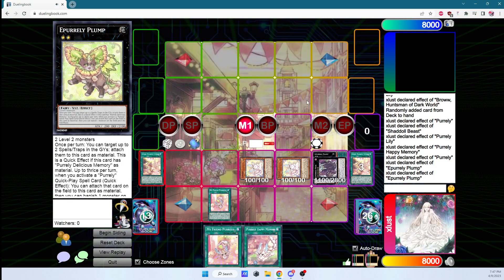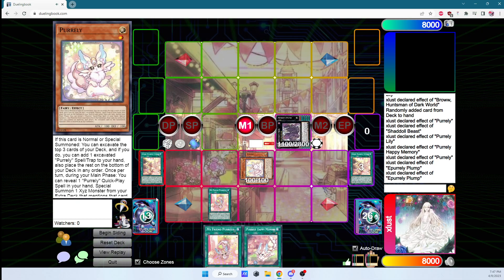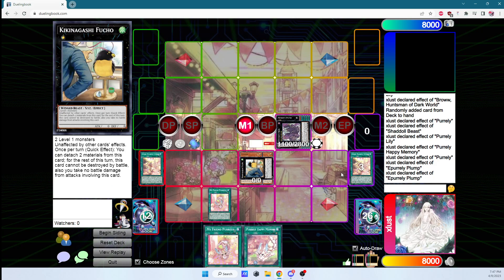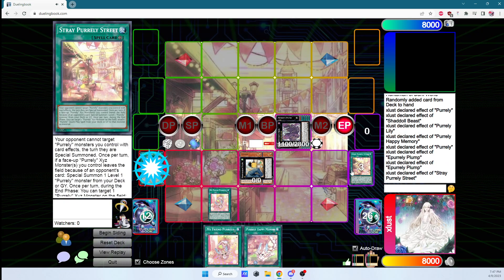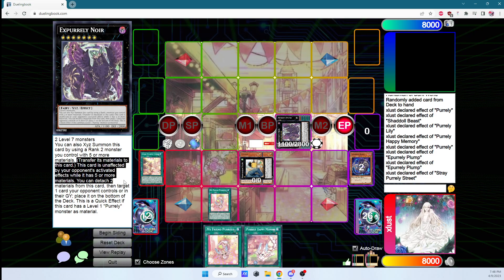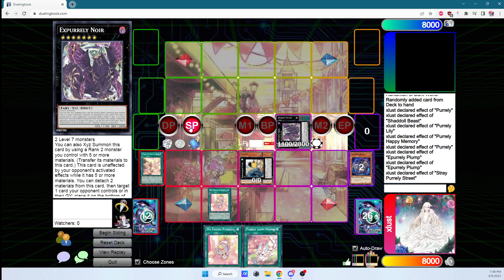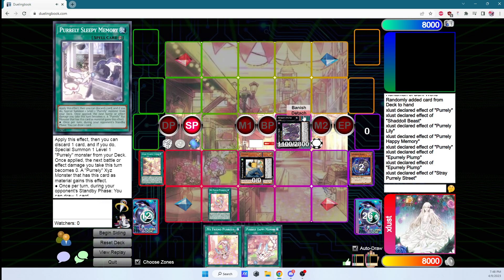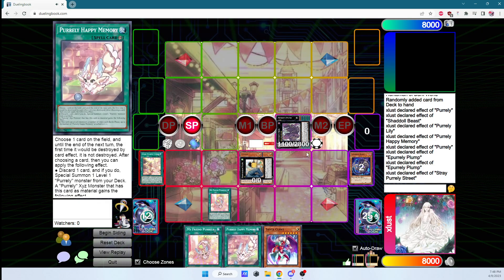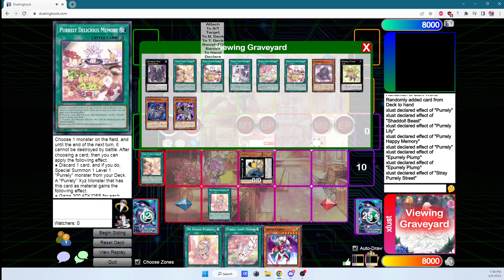Now with five materials, we have the summoning requirement for Noir. We summon Noir. Then we overlay the remaining monsters into Kiki Nagashi Fuchou — meaning we won't die next turn because we have two towers on the field, and Fuchou basically means you never die. In the end phase, we activate Stray Pearly Street's effect and attach a Purely card onto a Purely Xyz monster. This is a seven-material Noir — even if we activate an effect, she's still unaffected by card effects. So we have three spins and Fuchou.